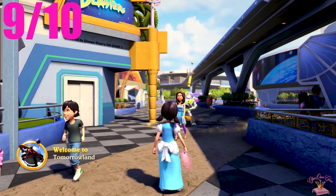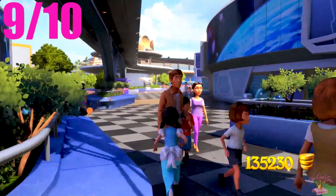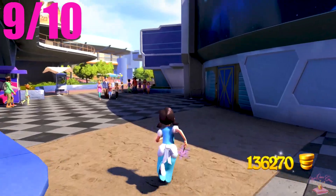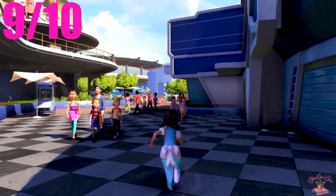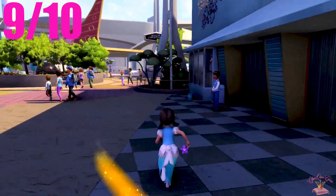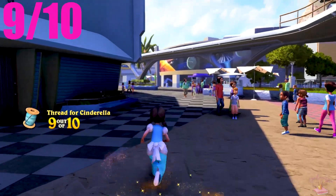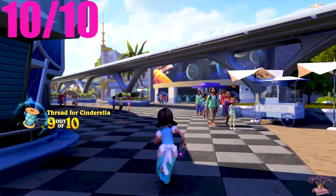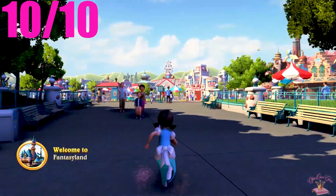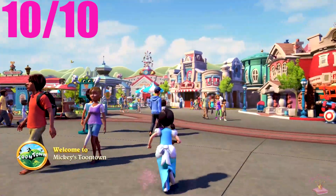We are in Tomorrowland to pick up the ninth one. Then we are in Mickey's Toontown for the tenth and final piece of thread we have to pick up for Cinderella. Then we can head back to her.